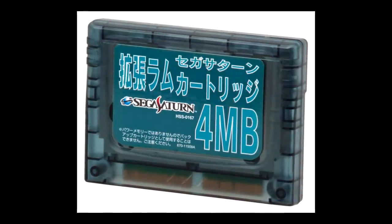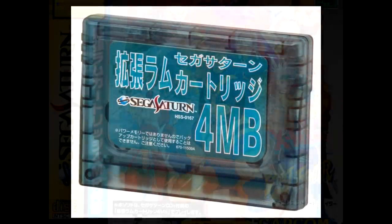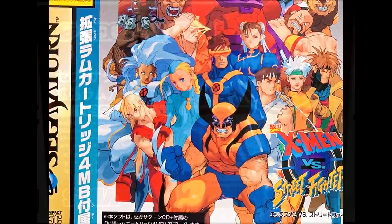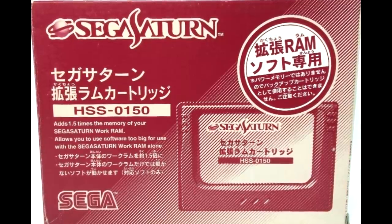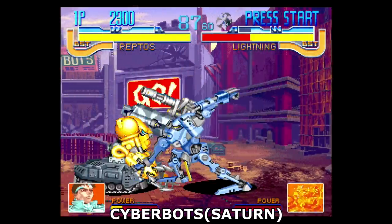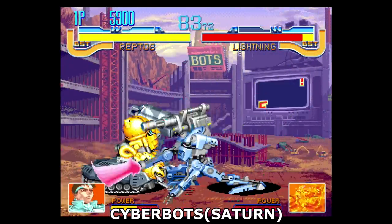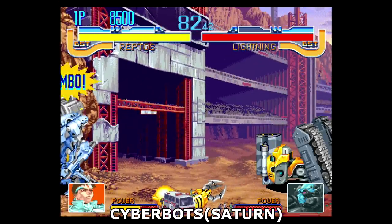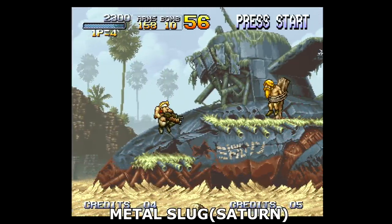As nice as 2D Saturn games had been, everything was taken up a notch with the release of the expanded RAM cartridges. These add-ons were sold separately and packed in with certain games, adding more memory to the Saturn's pool of RAM, meaning things like sound and animation would need fewer cuts. Things started well enough with the one megabyte version. Capcom games like CyberBots used it quite effectively, adding a level of polish above what we had already seen. Neo Geo ports made use of the cartridge quite a bit as well.